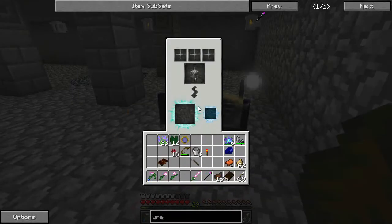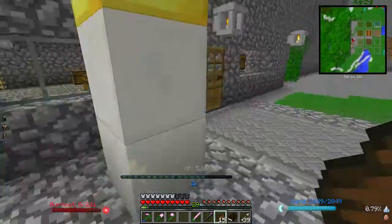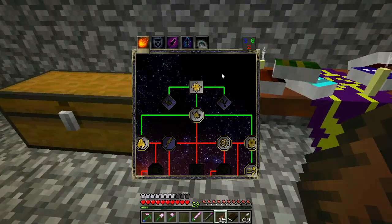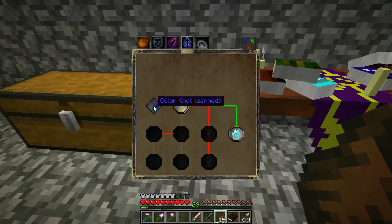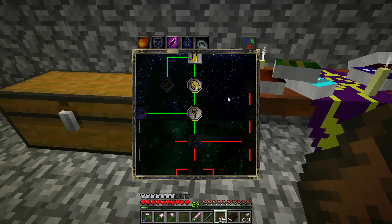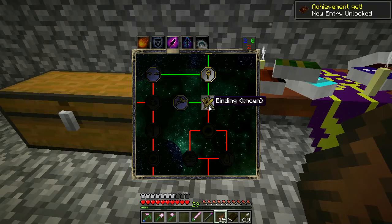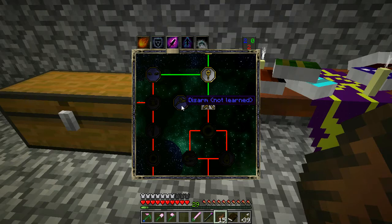Let's go ahead and throw that cobblestone in, and it's going to have the chance to actually give us three stone instead of just two. So since we're here, let's go ahead and spend our three blue points. As far as Talents go, color just lets you change the color of your spells and particle effects. As far as Utility goes, I probably ought to go ahead and grab Binding — I'm going to need that eventually. And then there's Disarm. Hopefully they've got that working so you can actually disarm mobs now.